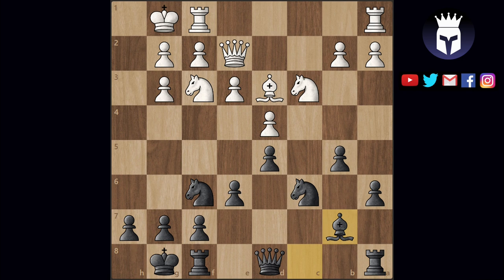In this position, black just played bishop b7 and we need to find a good move for white. In order to do that, first we need to evaluate the position and try to understand it. The material is equal and they both have two pawn islands divided by the open and shared c file. Both of them should consider winning this file for themselves at some point if possible. Both kings are safe.